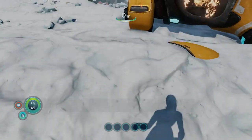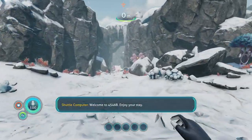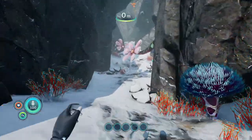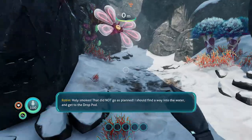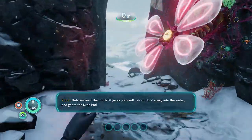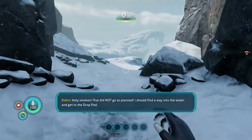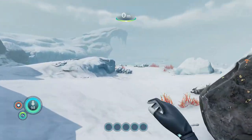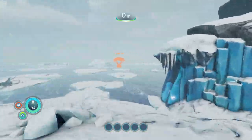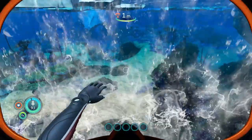Once you start there's going to be a cutscene — hold B to skip it. Then what we need to do is make it over to our drop pod. Just follow the path down, jump into the water, and swim over to that location — that's the drop pod.